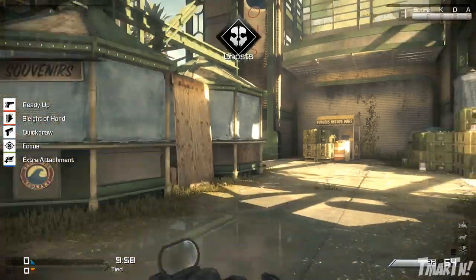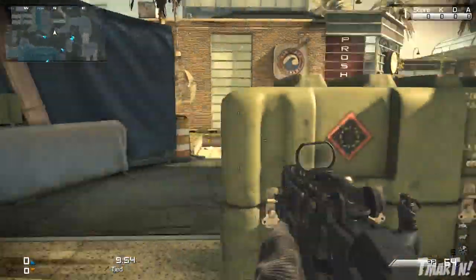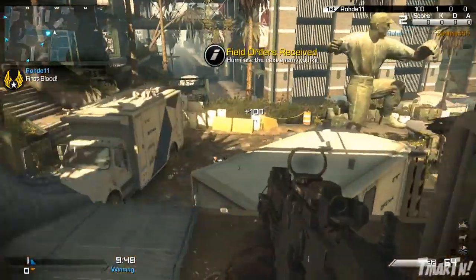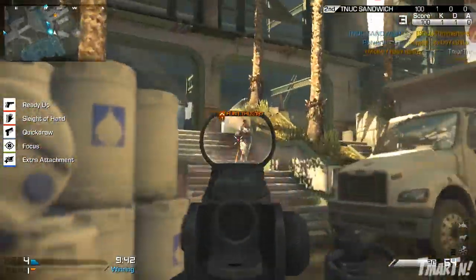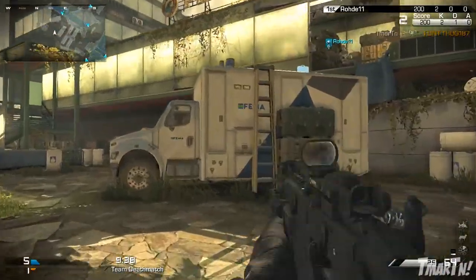What's going on guys? T-Mart here, and it's another episode of Call of Duty Ghosts Killer Class Setups. The idea behind this series is to provide you guys some new class setups you can try out that are very unique — not the typical AK-12 or Remington R5 gun you see every single time. They're unique, fun to use, and actually pretty effective. In this video, we're going to take a look at a class setup that's very good on the Vector CRB.